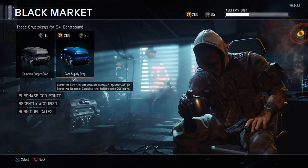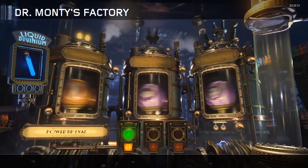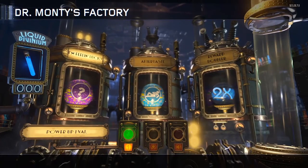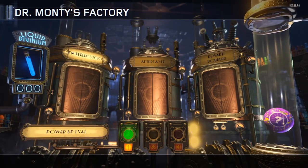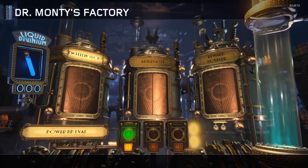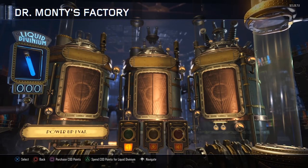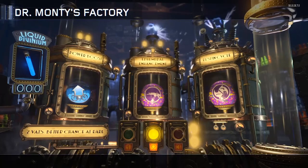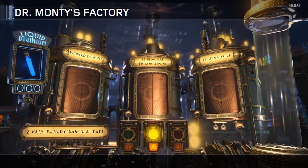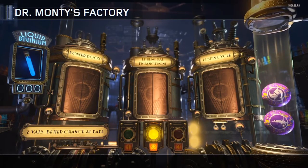Now we'll be moving on to the gobblegum. Sadly I only have two gobblegums — I'll probably do more next time if you guys want that, just put it in the comments. Let's go for our first gobblegum drop from Dr. Monty's Factory. We've got I'm Feeling Lucky, Aftertaste, and Reward Double — sweet! If only I had three liquid diviniums I would have got all three. For our second gobblegum we have Power Boost — I'm not sure what that does, but yeah, Power Boost.